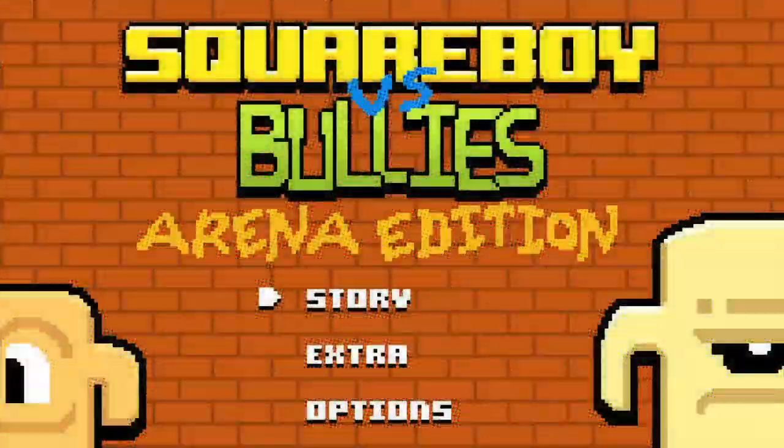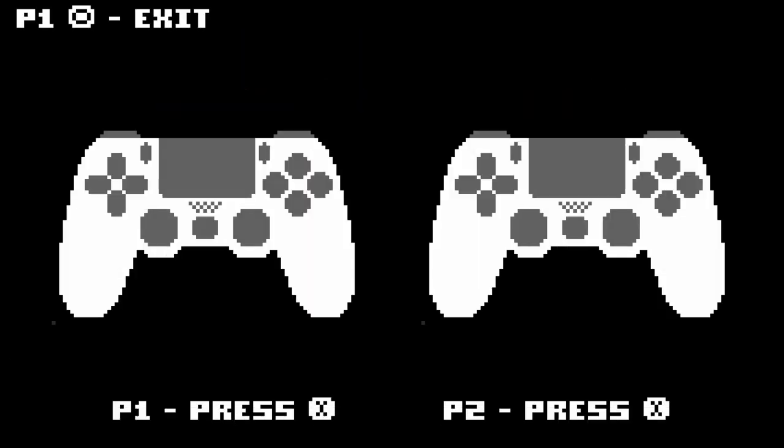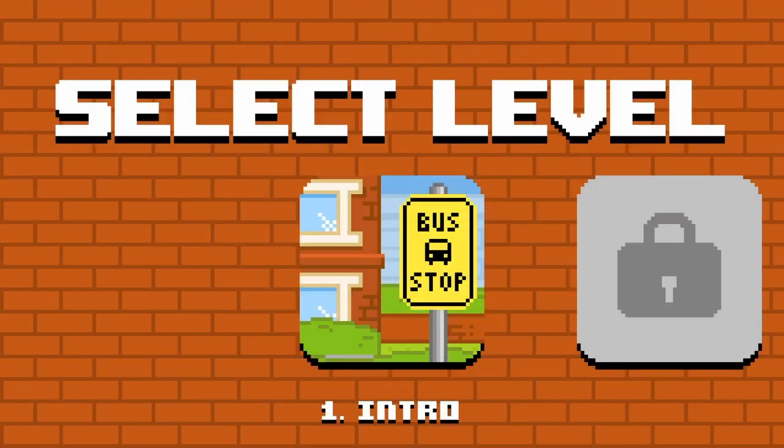Hello everybody, this is Game Informed Family. Right now we're playing Square Boy versus Bullies Arena Edition. We have Game Informed Mom and Game Informed Kid. Sorry about the audio — we're using the PlayStation camera microphone so it may not be all that great. I would normally use my headset but it's not plugged in.